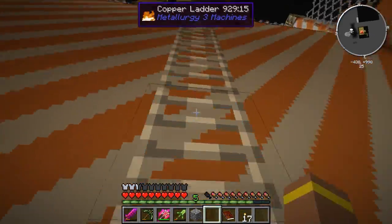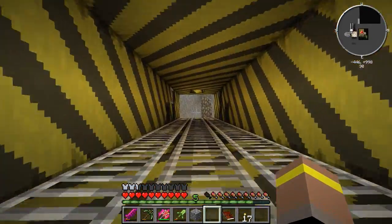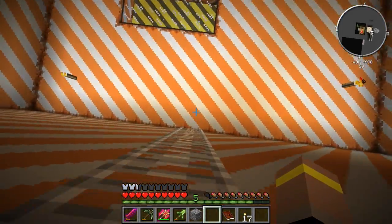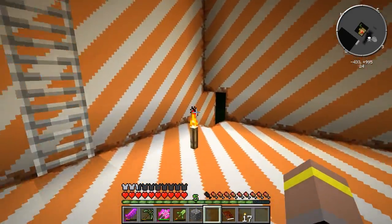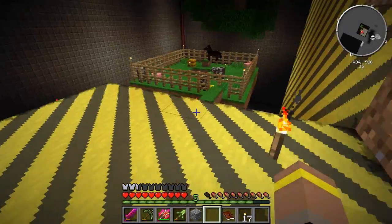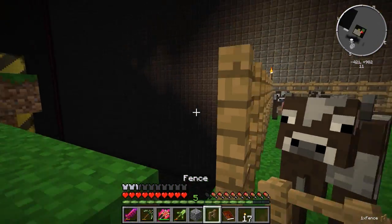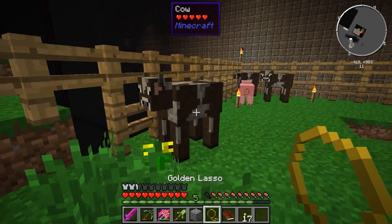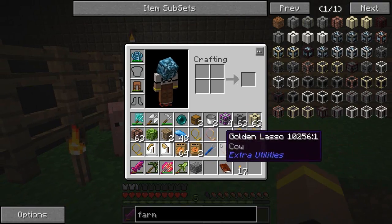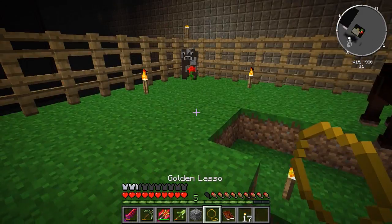That reminds me - I want to go get the animals. They're this way. We're going to go grab Sea Biscuit, the cow, and those guys, and rescue them and bring them to freedom. I want to try and keep at least one of every animal or two so we can breed them, because that's fairly important. So we'll rescue the cows - there's two cows - and then we want two pigs so they can have babies.